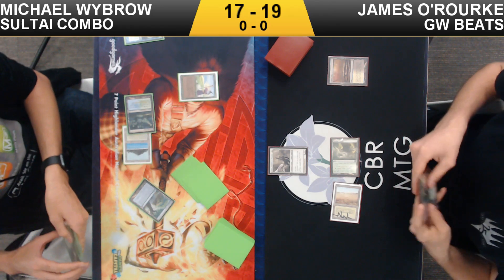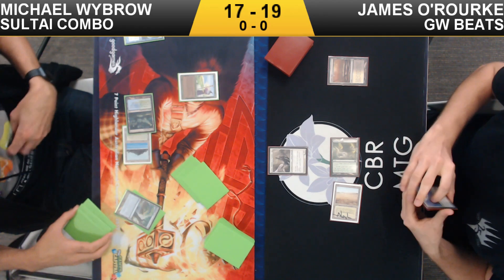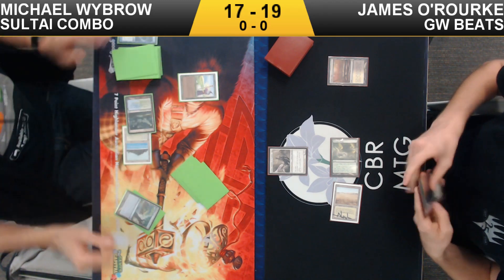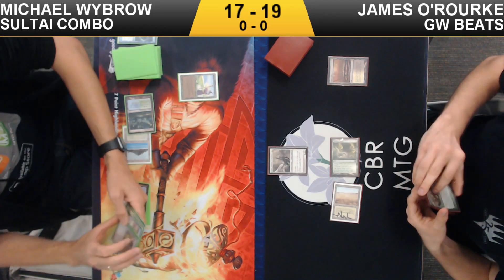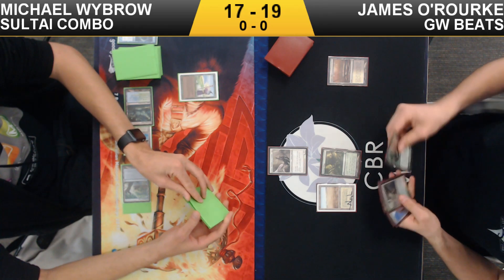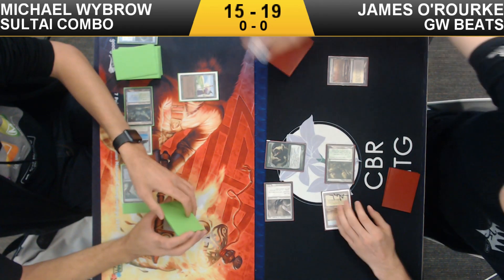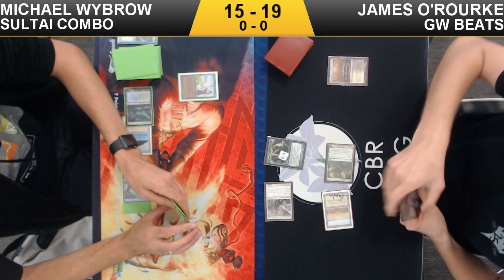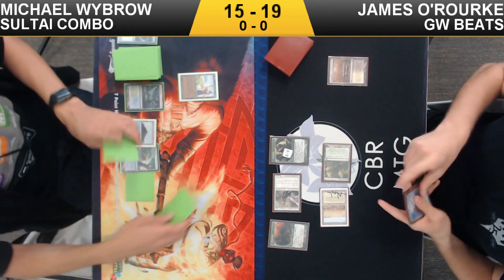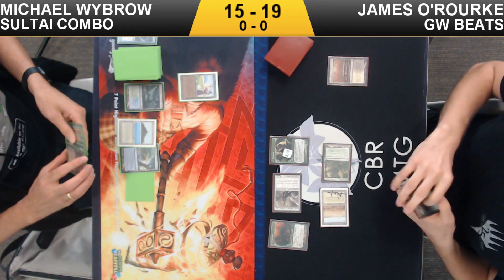Thalia is definitely a card with very important text against anyone trying to cast a lot of non-creature spells, whether it be a control deck or especially a combo deck. Thalia just really ruins their day. I've gone against combo with it — it usually buys you at least one turn and sometimes several, because a lot of the time these combo decks are trying to chain together multiples in a turn, whether that be cantripping into things or whatever it might be. It's just really rough when all your spells cost one more. Here comes a follow-up — not huge at the moment but definitely has the capability to be large. Michael doesn't actually have to chain that many spells because he's got Expedition Map, Sylvan Scrying, Into the North.